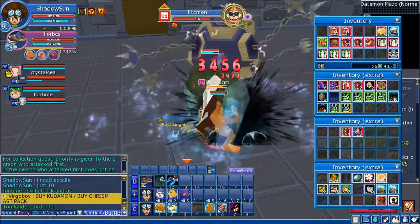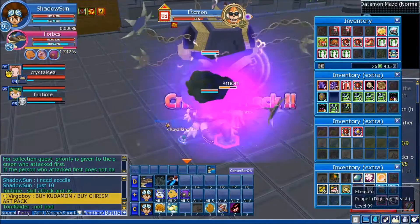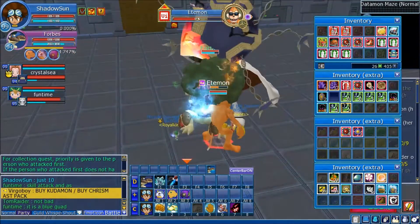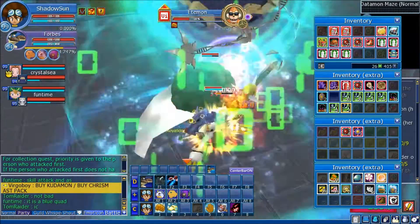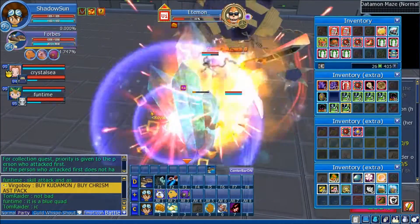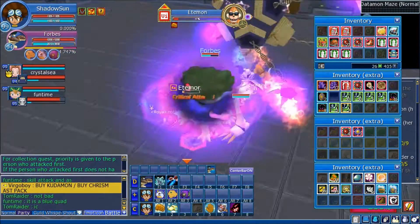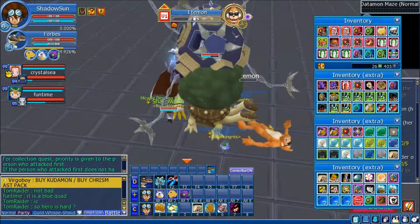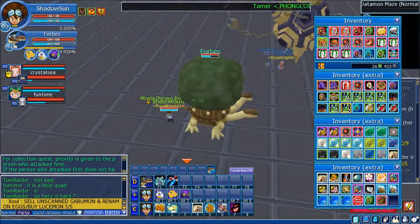Let's raid this guy real quick and move on to the next segment. This is actually one of the quickest ways you can get chicken — I got quite a bit just from raiding here alone. When you're alone, you don't even have to use skills; you can pop on a good anime show and just let your Digimon wail on him. It doesn't matter what place you get — you'll still get the box regardless.